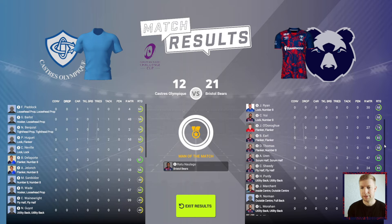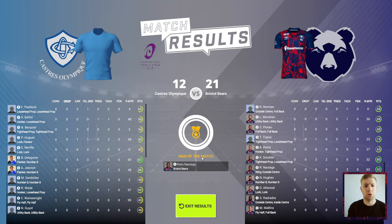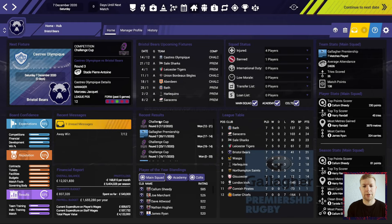Looking at the ratings: Marchant 88, Sinclair 86, Nalago a 92 rating, Atwood 92 — probably his best game in a Bears shirt in this series. A nice comfortable victory over Castres.